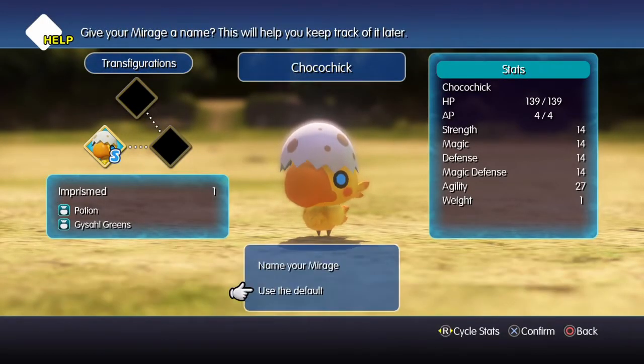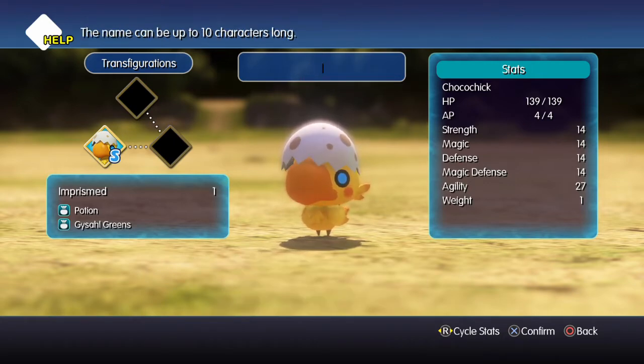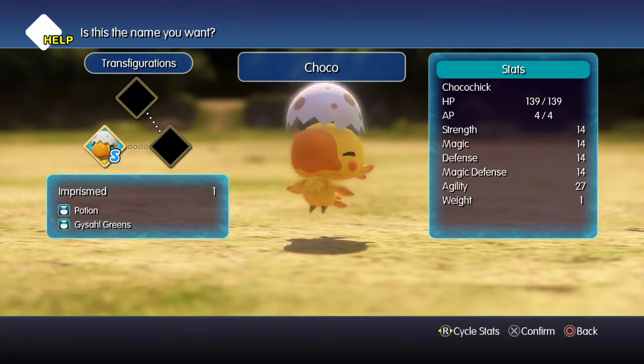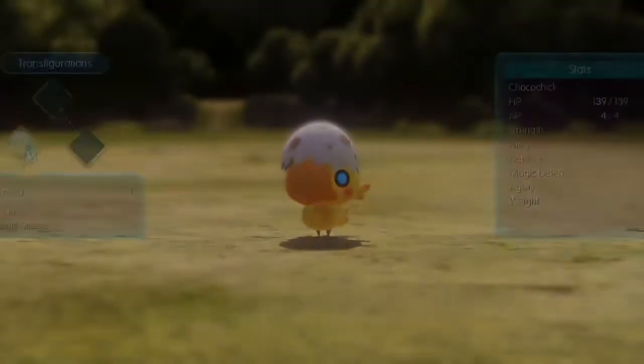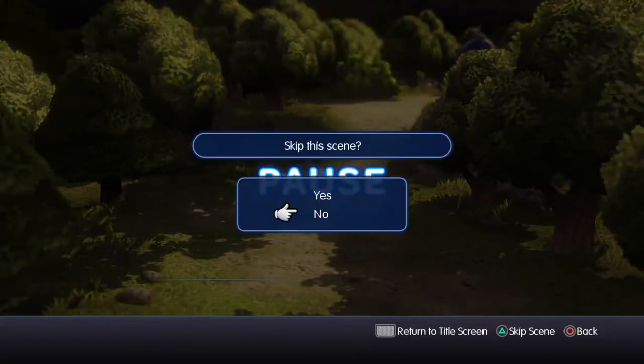Another key rule of a Nuzlocke is that you have to name all of your Mirages. So we will be calling our Chocobo Choco, because I am entirely original with all of my naming. More cutscenes, and we get to move forward.